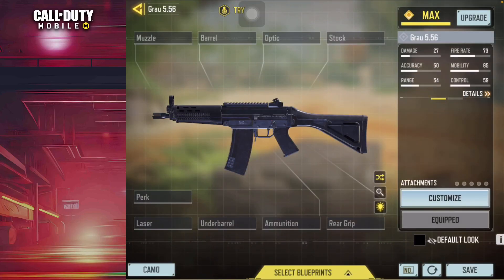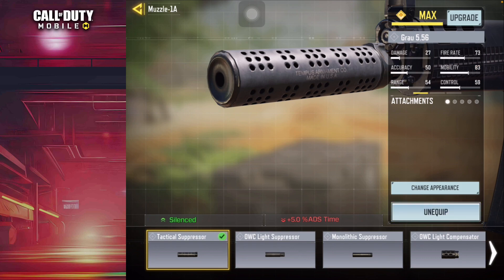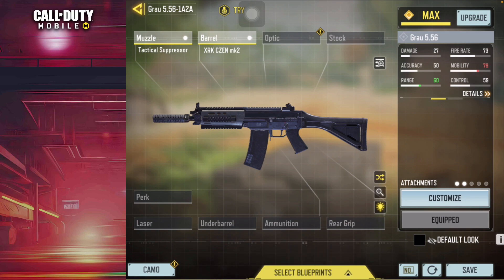Unleash the power of the ultimate Grau 5.56 loadout. Are you ready to dominate the battlefield like never before? Silence your foes with the tactical suppressor, ensuring you move in the shadows like a true ghost, catching your opponents off guard with deadly stealth. Witness the XRK Zen MK2, a barrel that harmoniously blends range and mobility, giving you the edge to strike from afar while remaining swift and agile in close-quarter combat.